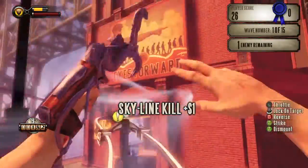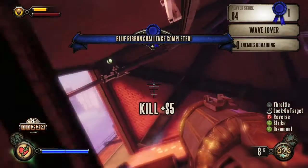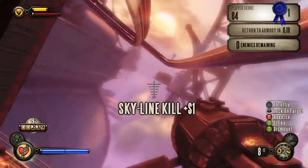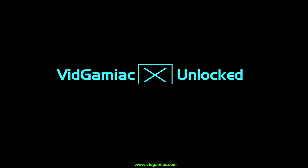You do have to go all the way back to Wave 1 to do this, however, but it's worth it if you want to use a volley gun or something in the earlier waves. And we got our last Skyline kill and completed the wave. That's all there is for this part. Don't forget to check back soon for more.